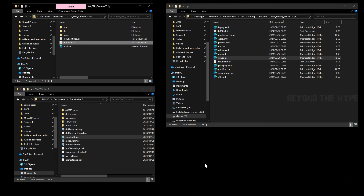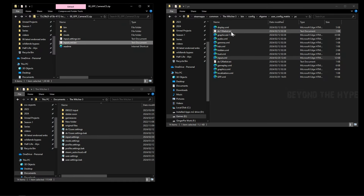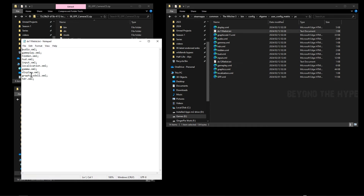From the mod description, copy the three lines of code — GFP XML, GFP Combat, and Jump Roll. Place these in the DX11 and DX12 file list text files, which are in the same bin/config/r4game/user config/matrix/PC folder. Open both files, hit Enter at the bottom and paste the lines in. Save and close DX11, then do the same for DX12.